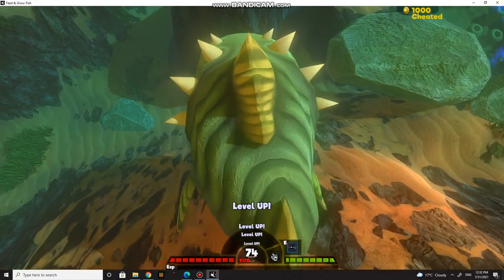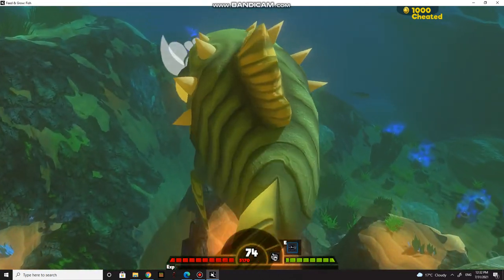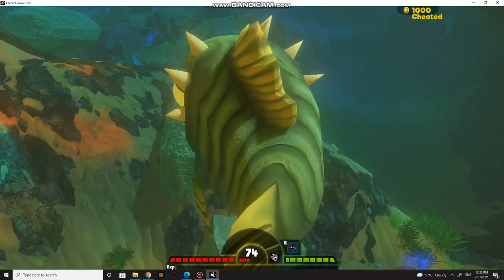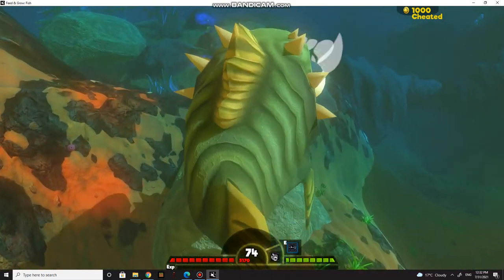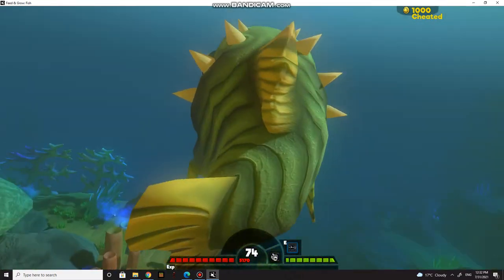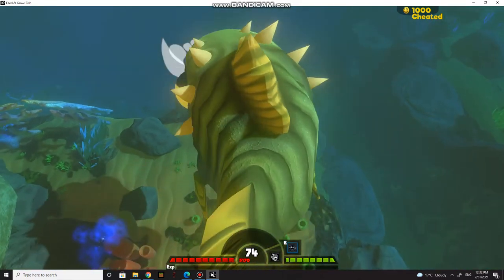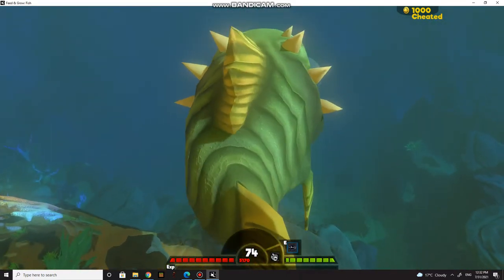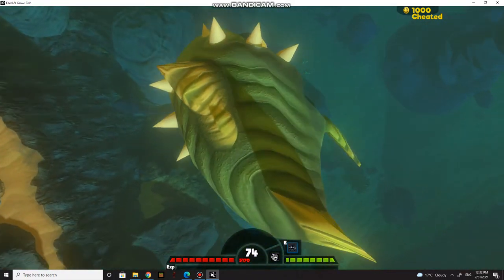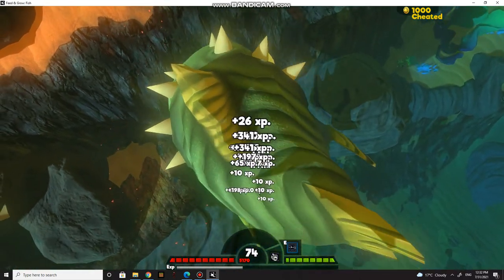This is good. I killed a megalodon like this — I just bit it one time and it died because I was so strong. This printer fish is too big, I don't know why, because it's level 74 I think. Yeah, there's a baby shark — it's small.